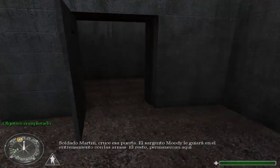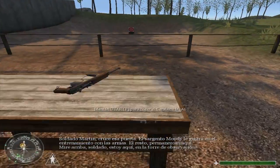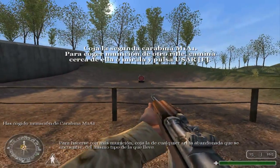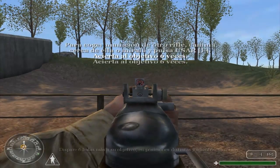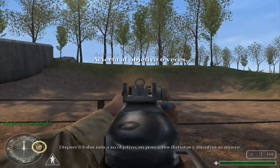Private Martin, proceed through that door. Sergeant Moody's going to take you through weapons training. Eyes up, Private. I'm up here in the observation tower. To get more ammo, grab it from any loose weapon of the same type you were carrying. Close the fence and fire six rockets at your target.